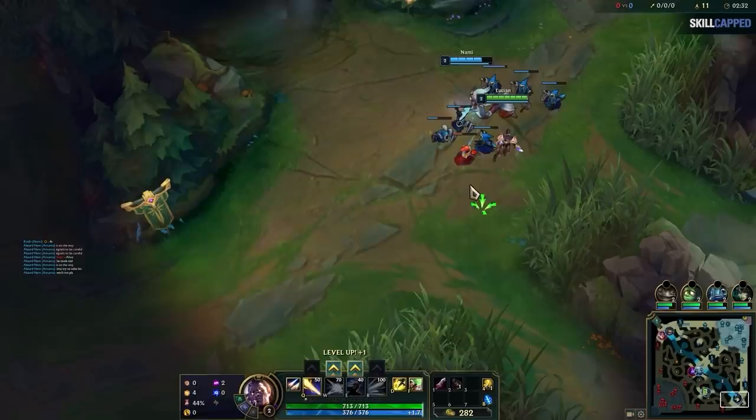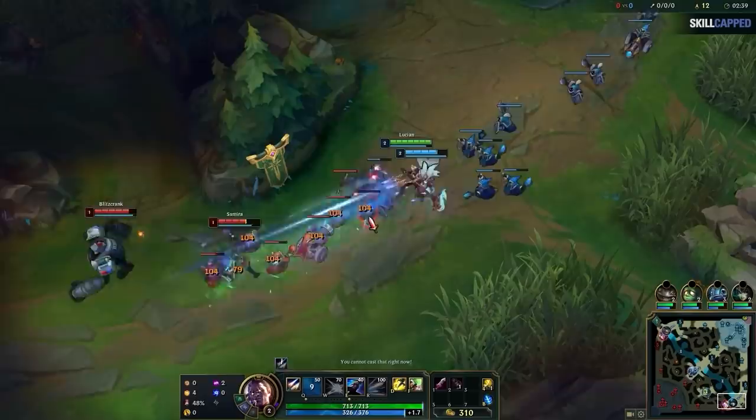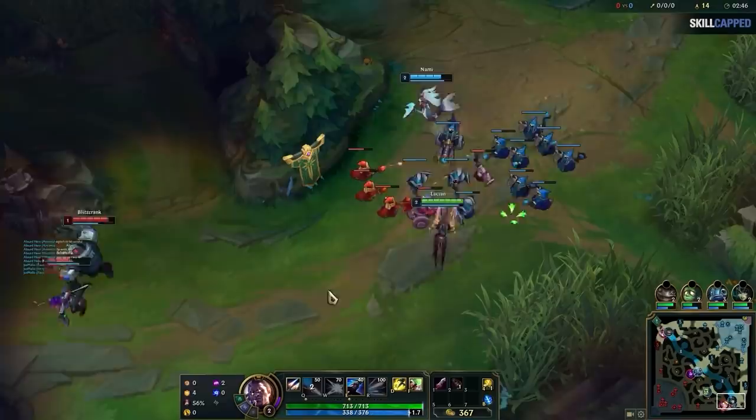One important key to achieving a slow push is that you're zoning the enemy champions to prevent them from damaging the minions back with their auto attacks or spells. This is why getting that push advantage at level 1 is so important as an AD carry. You will either spike level 2 first, or threaten the level 2 spike, which then zones the enemy from the wave. You can then use this timing window to only last hit and slow push the wave, causing a much bigger wave than normal to build up over time.